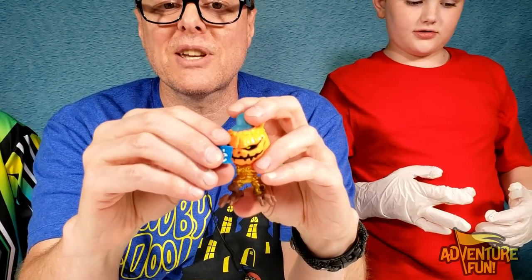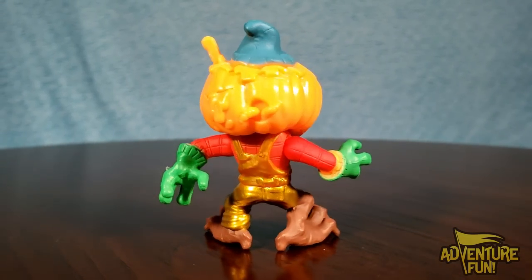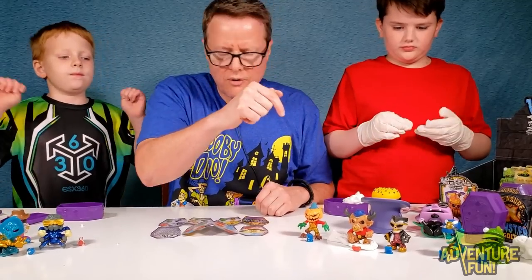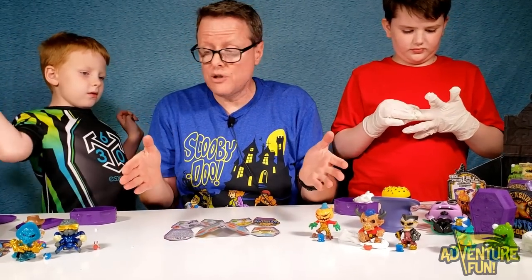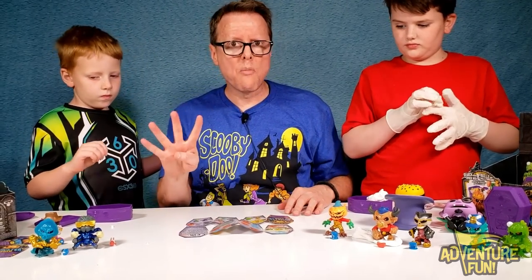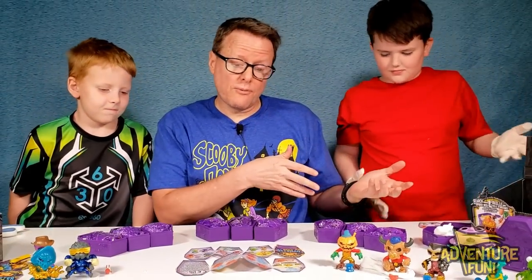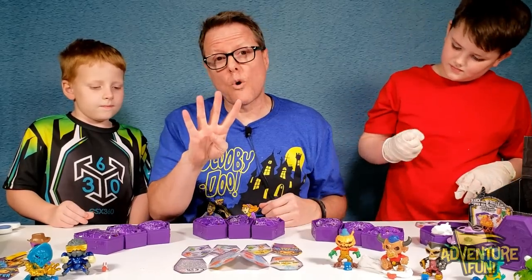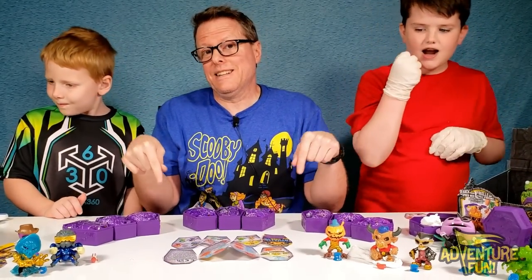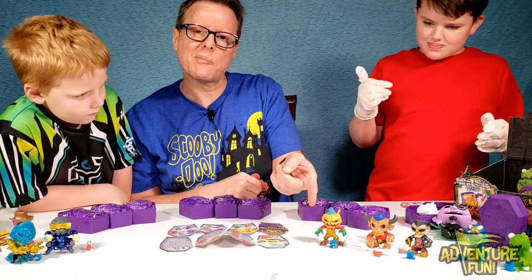How many do we have now? One, two, three, four, five, six — eight. We got 12 to collect, guys, and they've all been unique — no duplicates. We just need four more, and one of them is going to be gold. We got three for Jacob, three for me, three for Caleb. We're going to see if we can find the gold in this one. We haven't gotten any duplicates so far, but I think we're going to get duplicates now — they're all going to be gold. I hope I get another pumpkin head. I'd like to have some pumpkin pie. You monster!